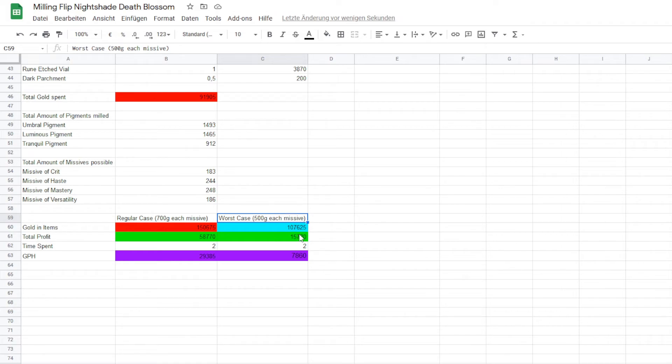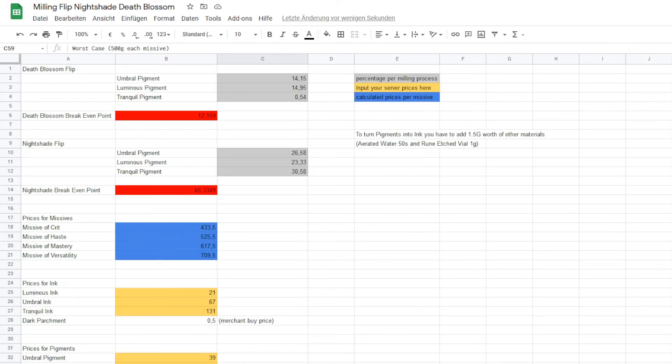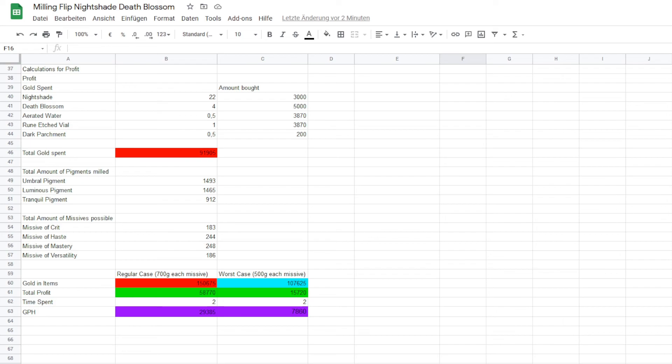Worst case is 500 Gold each missive — this depends on your server and how low you're willing to go. That's basically it. I hope I could help you. This is basically free Gold if you just let your PC run and do all the work — it's just clicking one button and letting it run for two hours. Semi-AFK Gold. Also, sometimes if the prices on the pigments or inks are really high, I just drop a stack on the auction house and see if it sells, but that's really lucky if it does. Please like and subscribe so you won't miss future uploads. Best of luck — bye bye!